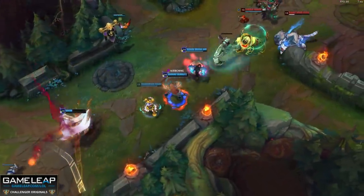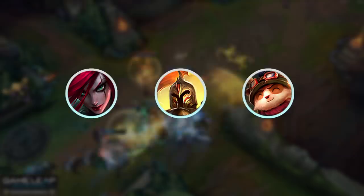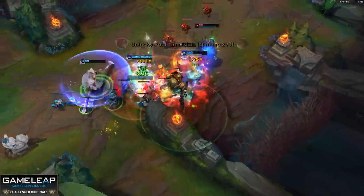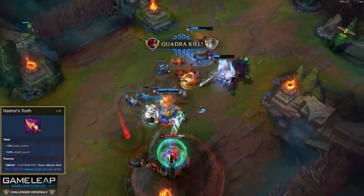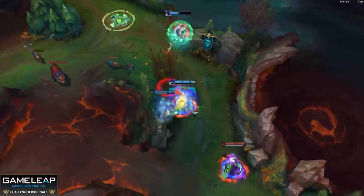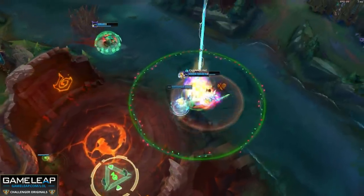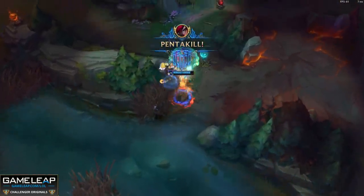Now up next we have more of an item rush than a build, but we can't hide from the fact that rushing this item gives you a huge first item spike. So if you're playing Katarina, Kai'Sa, or Teemo, Nashor's Tooth is their spike. These champions all have on-hit, and what does the Tooth have? On-hit via its passive. Otherwise you're spending 3000 gold on AP and attack speed, which is not really worth it. So the fact that Katarina has on-hit in her ultimate, Kai'Sa has on-hit in her E, and Teemo has on-hit in his E makes Nashor's hella worth it. And let's not forget you're getting 100 AP — that's a big chunk. So if you're on one of these on-hitters in 11.7, invest in the Tooth.